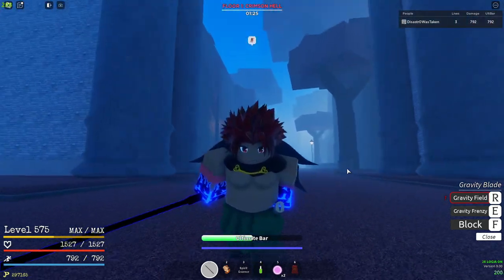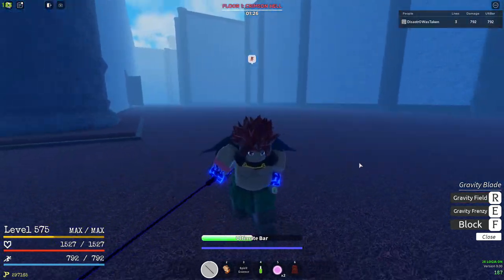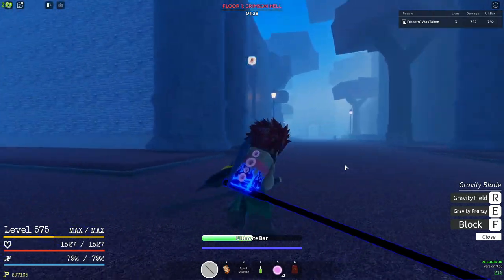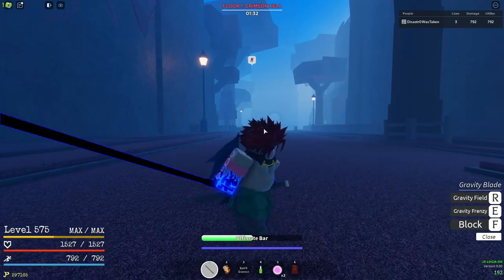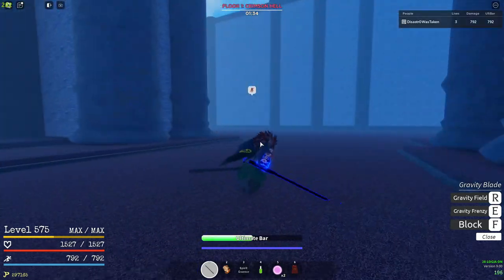I'm back with another video and today I'm going to be showing you how to do the impel maze. It's really simple, just follow me and I'll show you how to do it. If you're in floor one crimson hell, there's going to be some dudes here — kill them and you're going to get to this point.